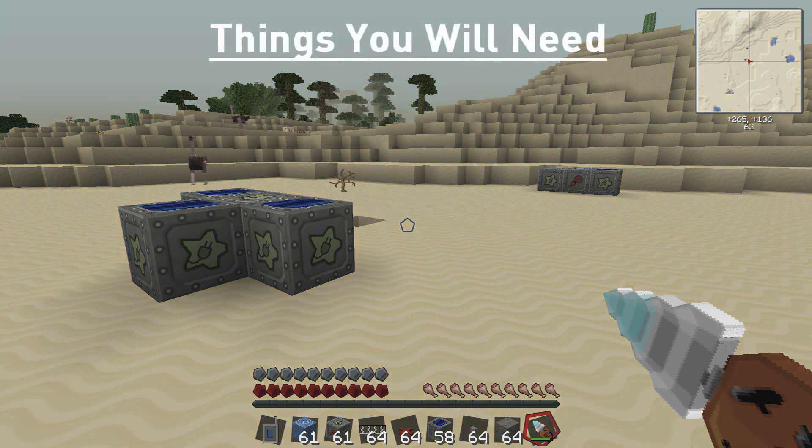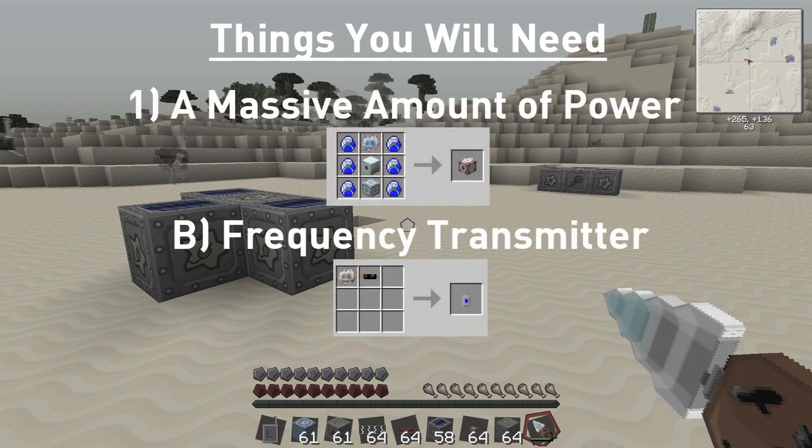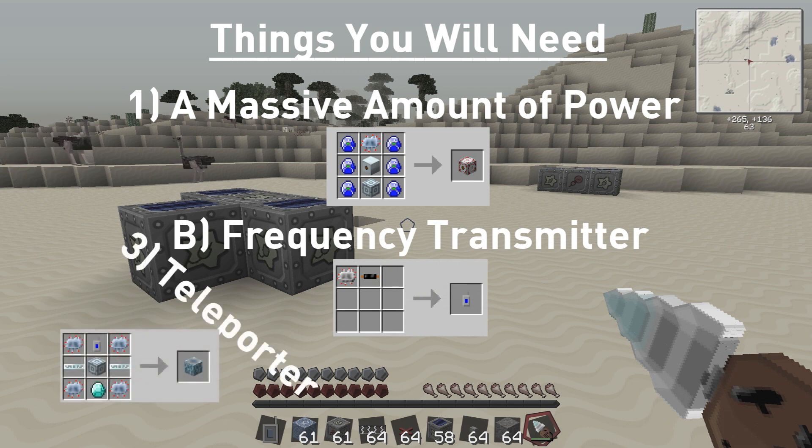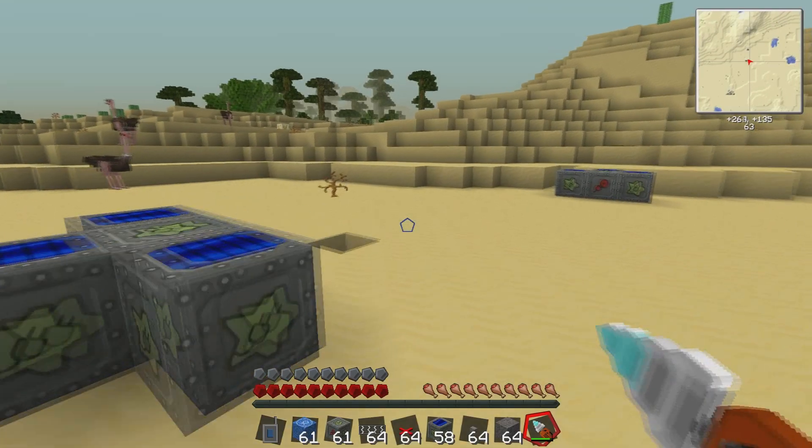In order to teleport in Industrial Craft you need a few things: you need a massive amount of power, you need a frequency transmitter, you'll need the teleporting devices, and you'll need something to teleport — such as yourself.